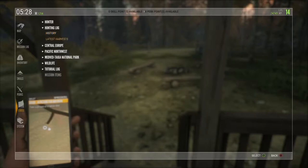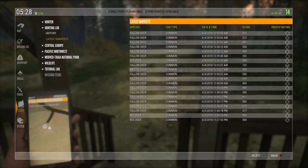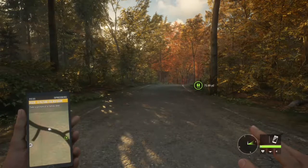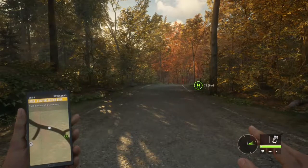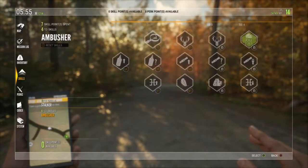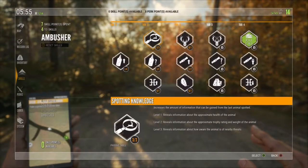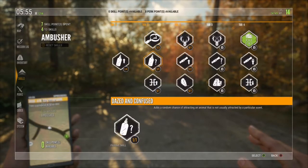I'd like to show you an example of how effective this can be. If you look here in my hunting log, in the space of about an hour you can see I've got about 15 to 18 kills there, mainly fallow deer. I find it a lot more useful than just stalking. Something else that may be useful — probably obvious but I'll show you anyway — is some of the perks I'm using. I found the ambusher skill tree to be the most useful rather than stalker.